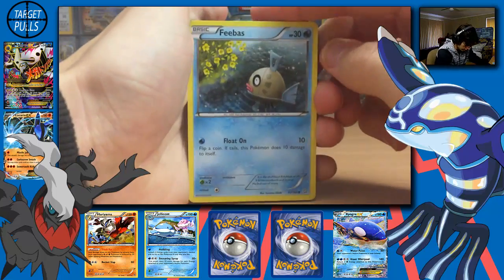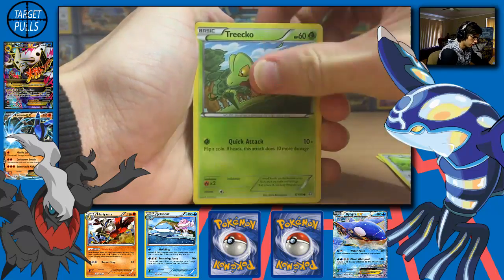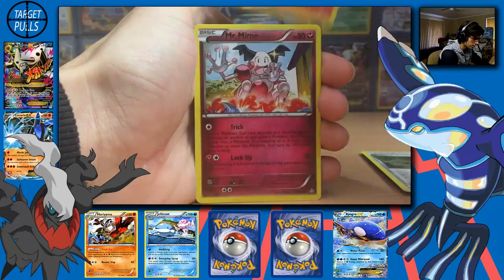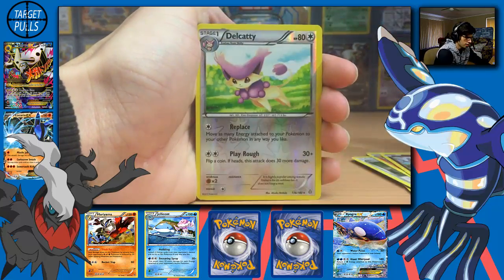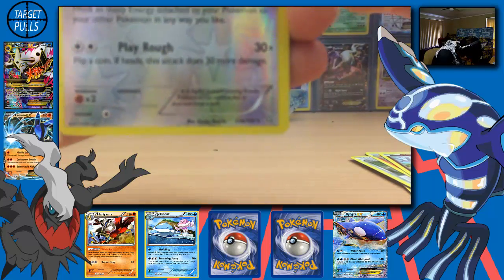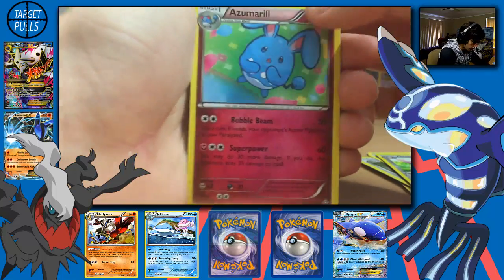So we start off with a Feebas, Skiddo, Tropius, Wailmer, Weedle, Shrine of Memories, Combusken, Mr. Mime, and a Delcatty Reverse Holo. And Azumarill — Regular Rare.